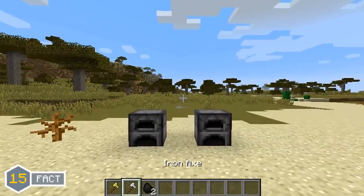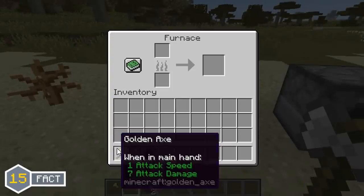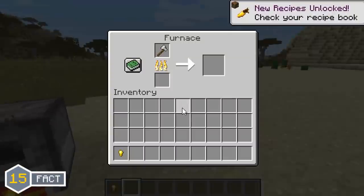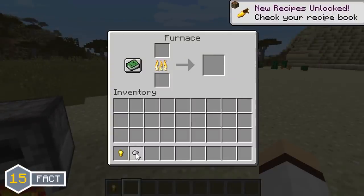Both the golden axe and the iron axe are able to be smelted in a furnace, resulting in the player receiving 1 golden nugget or 1 iron nugget.